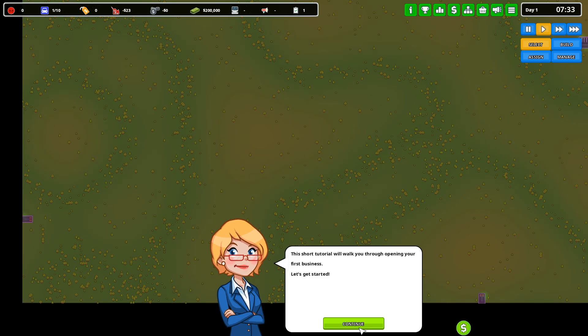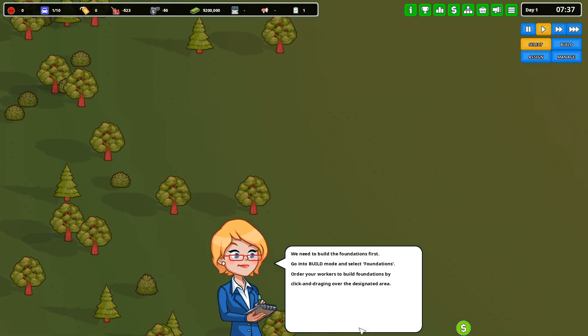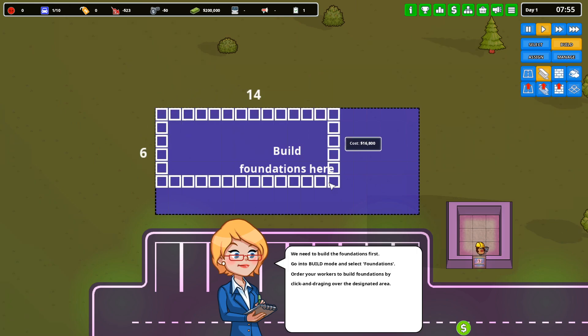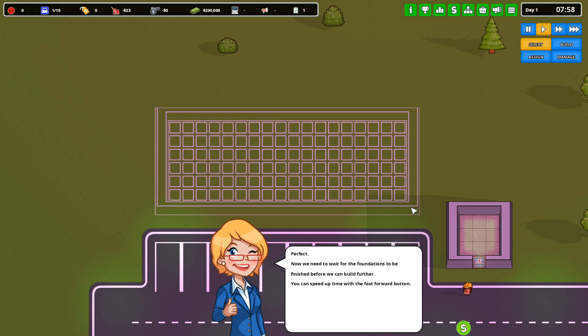This short tutorial will walk you through opening your first business. We need to build the foundations first. Go into build mode and select foundations. Order your workers to build foundations by clicking and dragging over the designated area. Now we need to wait for the foundations to be finished before we can build further. You can speed up time with the fast forward button.